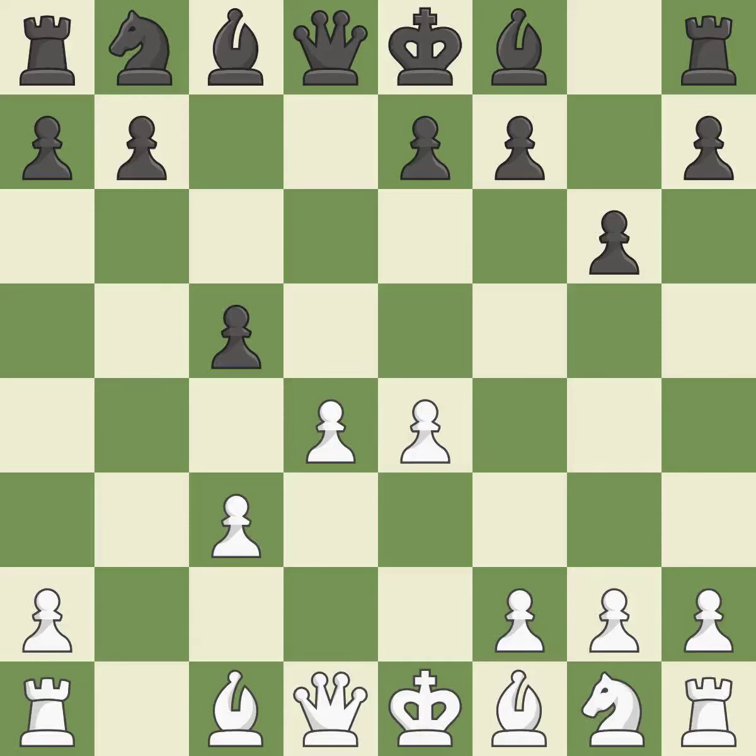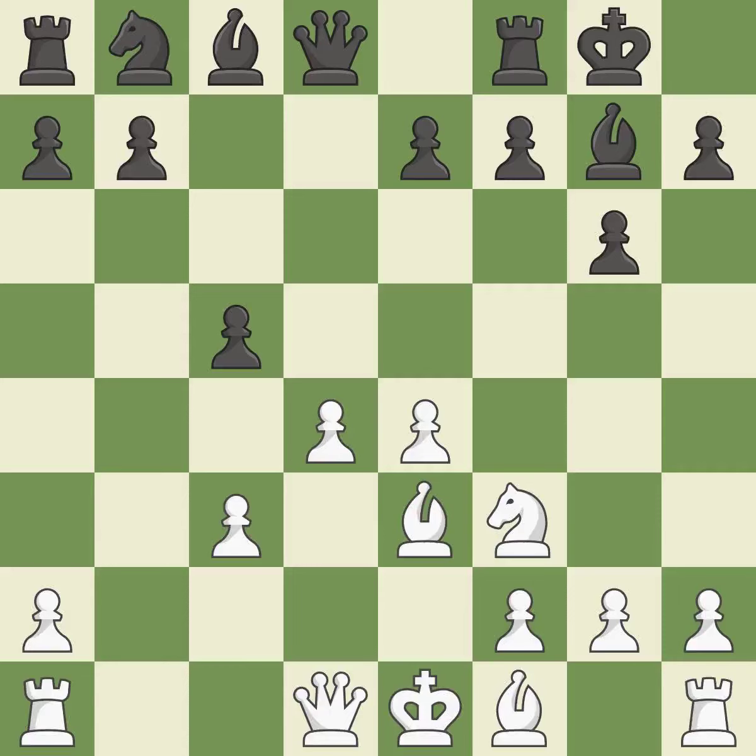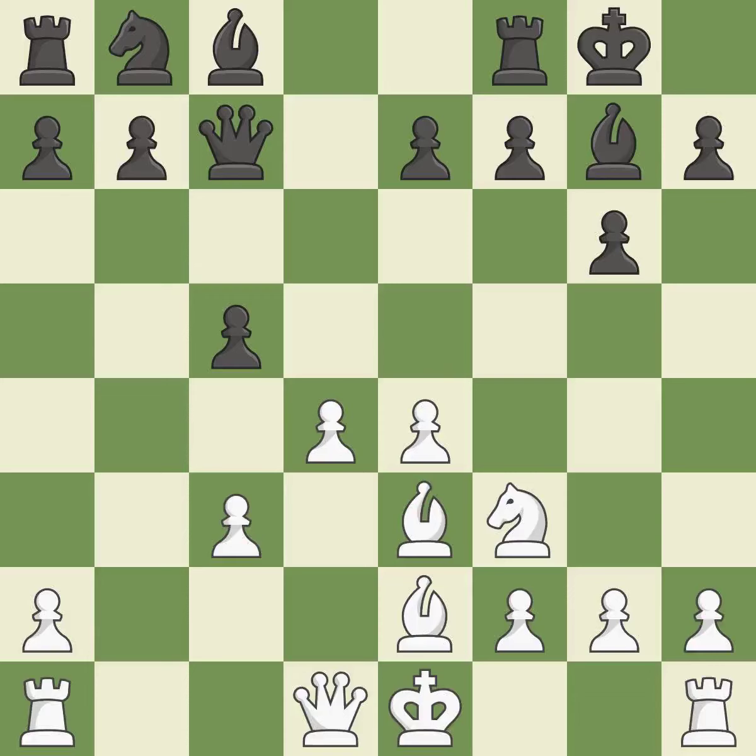C5 takes space in the center, attacks the d4 pawn, and prepares to develop the queen's knight behind the c-pawn. By moving a bishop from its initial square, this activates it — the bishop gains flexibility on the long diagonal. A knight moves out of its beginning square and into the action. Castling gets the king out of the center and activates the rook. This develops a bishop off its starting square. It is the last book move. Although the score was nearly equal, white now has the upper hand.